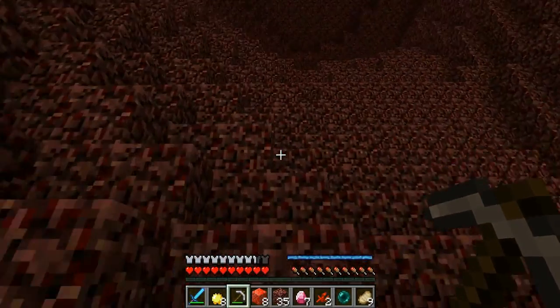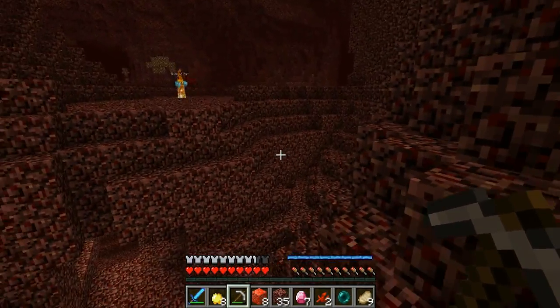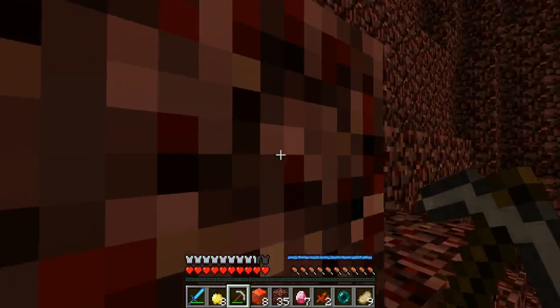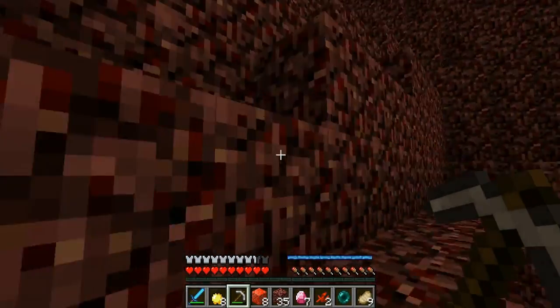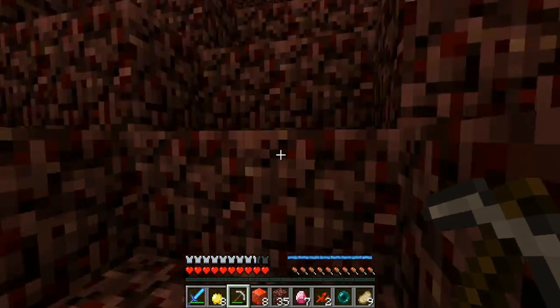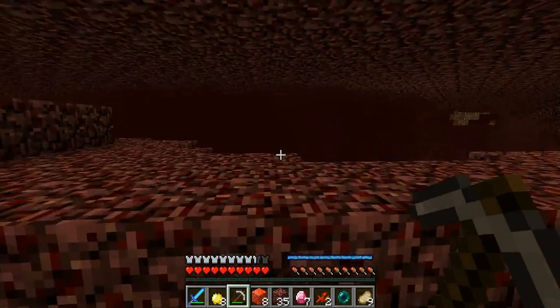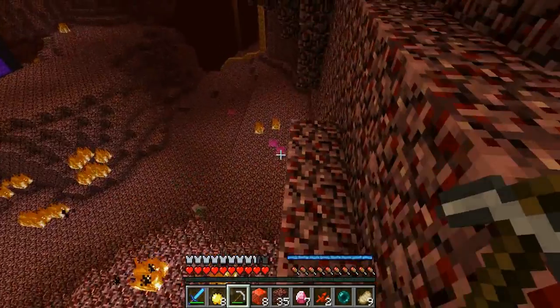I'm about to attack the spider. He has a massive range of that fire. But I don't take any fire damage. So guys, we've pretty much shown you the basic beginnings. We actually do have enough for a molten stone — we'll craft that when we get home. I have eight molten shards and you have two.